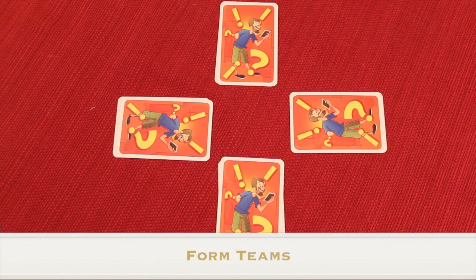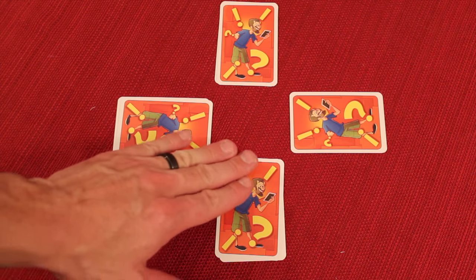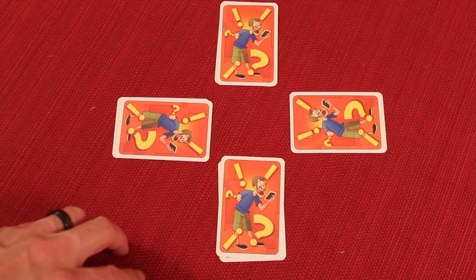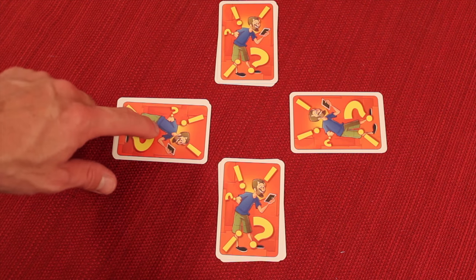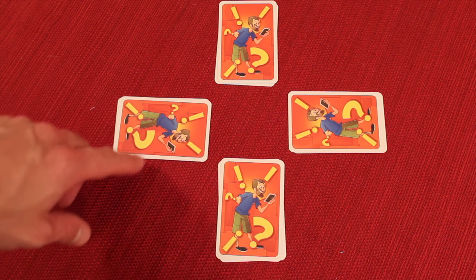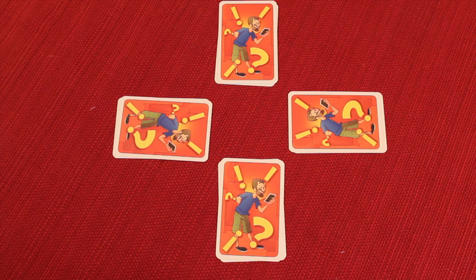The next phase is called 'form teams.' With four players, each player has two cards. The leader picks their partner for the round. Let's say this player picks this person — they're a team. The next player clockwise then picks someone else who hasn't been chosen. You keep going clockwise until everyone has a partner.